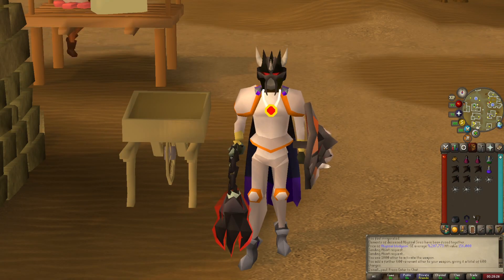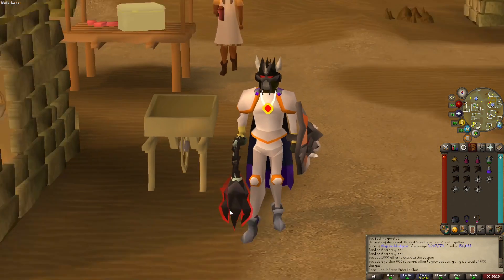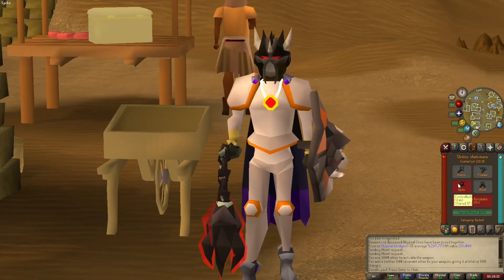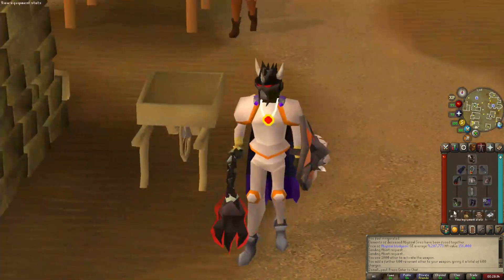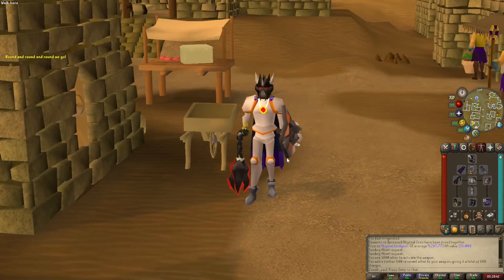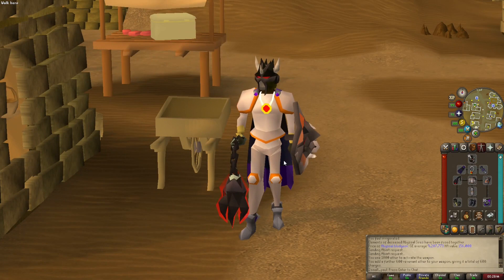I have splurged on an Ursine Chainmace — actually it's all about the Abyssal Bludgeon. I wanted to show you something for Black Dragons: you can stab with a mace. It has a stab style and stab accuracy, and with the Ardy Cloak and stuff it works out well. It works better than a Dragon Hunter Lance on Black Dragons in the wilderness.